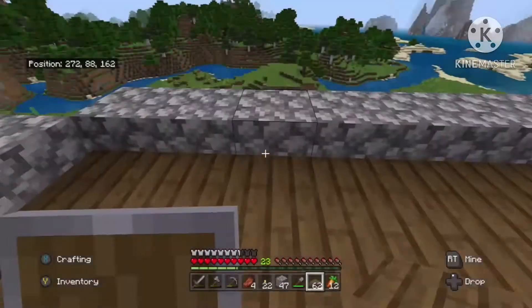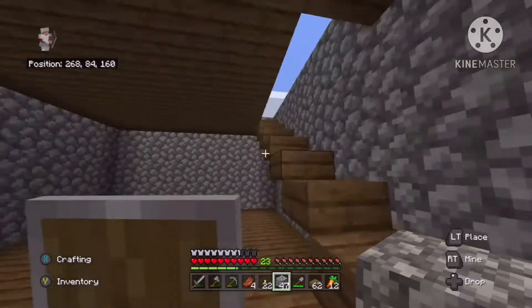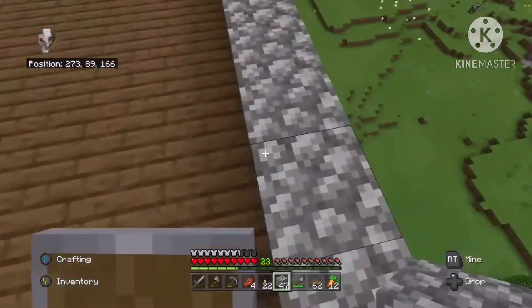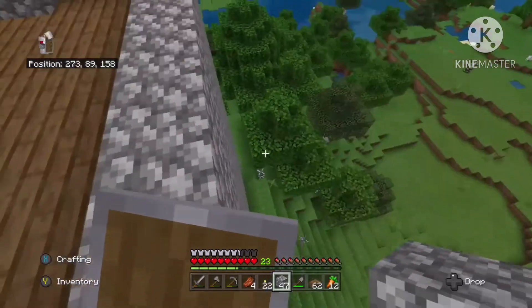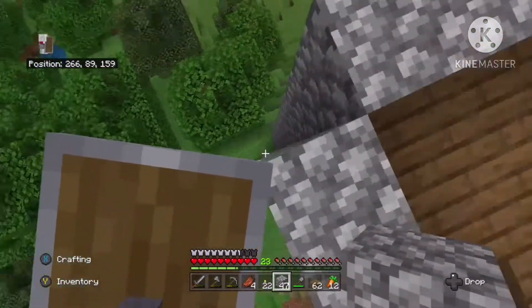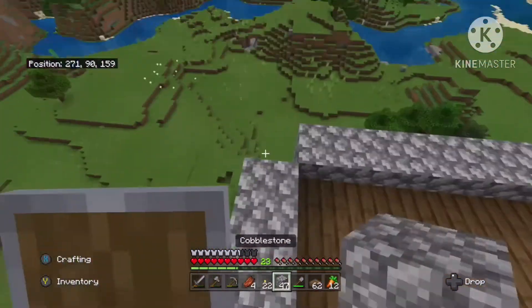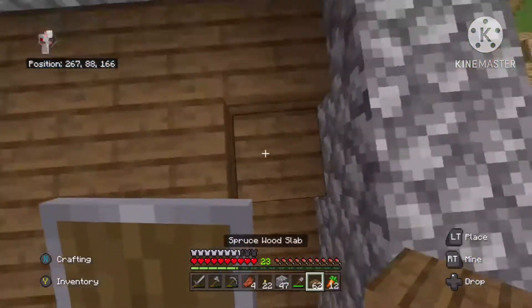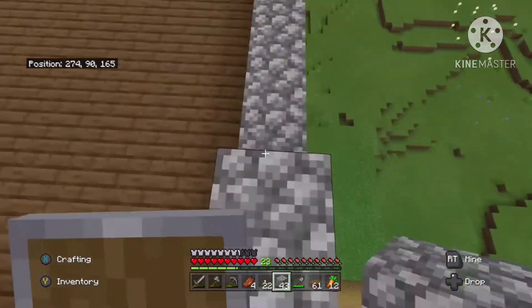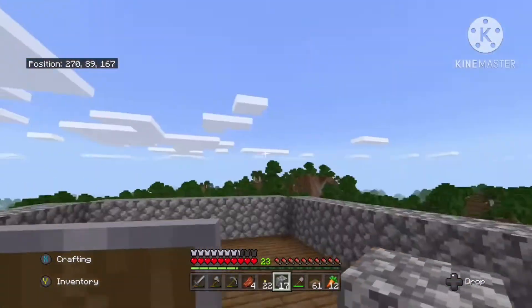I hope you guys enjoyed that little montage. So I have four floors. This top one will be a little different, a little customized. I do not want to die or get killed by that creeper, so hopefully it disappears. If only I had a bow. Let's just not worry about that guy. So the stairs — I go up here, let's start here.